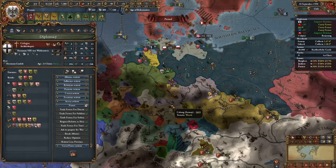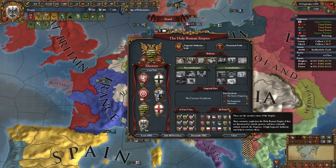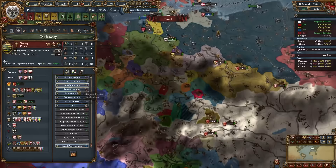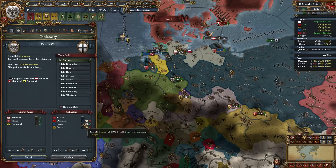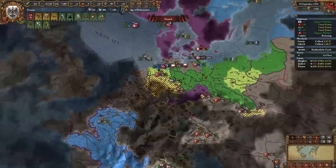Austria was ousted as emperor — Saxony is now the new HRE emperor. I'm improving relations with them, building trust, and planning to ally them so I have free reign to conquer most of the HRE. In the meantime, we'll attack Cologne since we have permanent claims there and in Bremen, which is allied to Goslar and in the Hanseatic League with Lübeck.